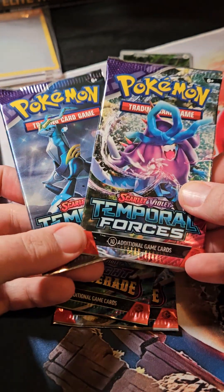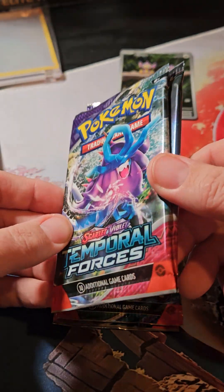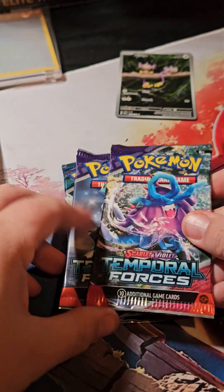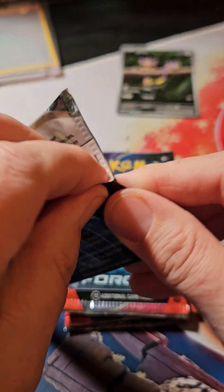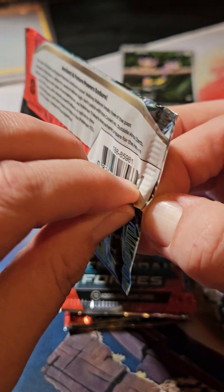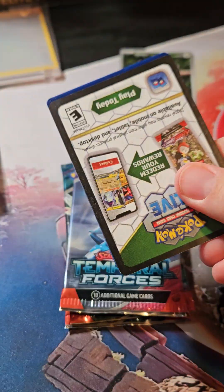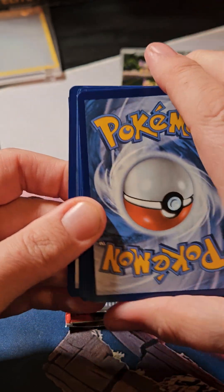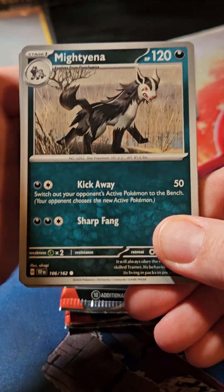Temporal Forces — I want the Sawsbuck and the Deerling. I think they're illustration rares. Those are the two I want the most out of this set. There's probably other cards, but those are the ones I love the art the most. I could probably go and buy the singles, but I still need a lot of cards to complete the set, so why not?